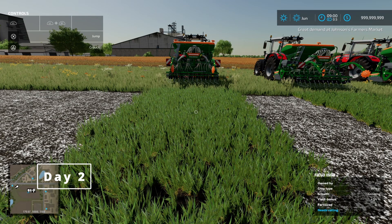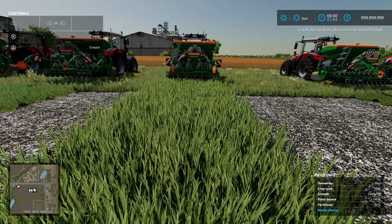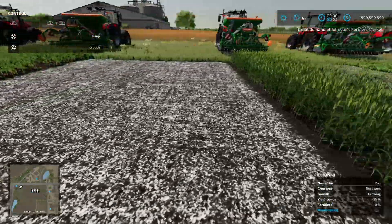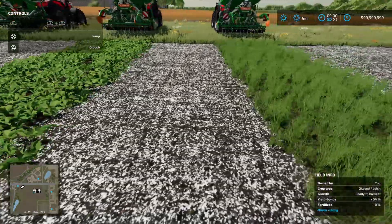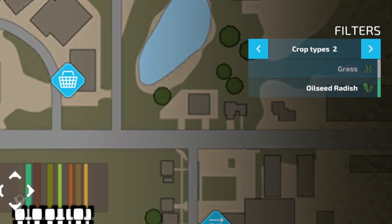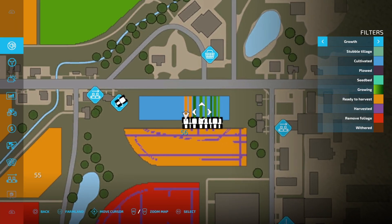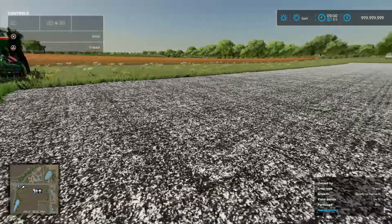All right, here we are again. Wheat — no change. Barley — no change. The oat has grown. Canola looks basically the same. The soybeans have grown. The sorghum has grown. Oilseed radish still the same. And the grass is ready to harvest — it has a special menu now. Checking the growth map, it looks like the sorghum is probably ready to go very soon.